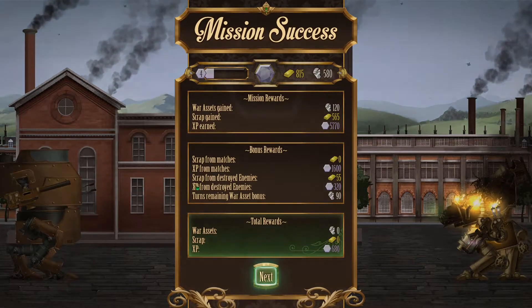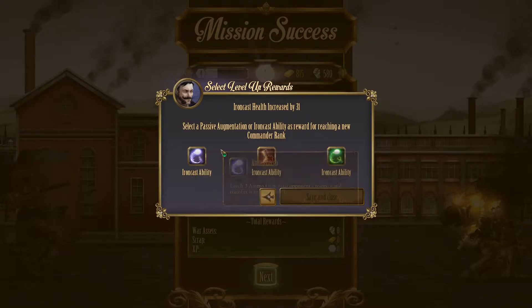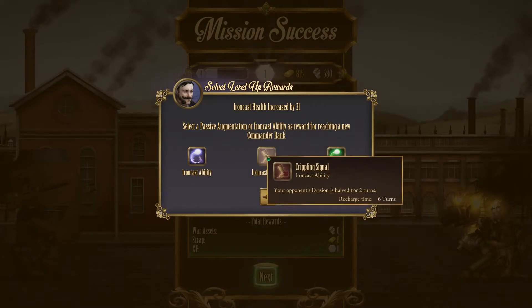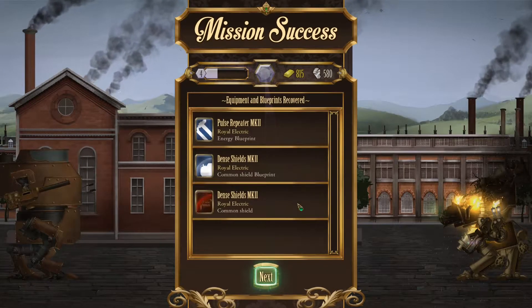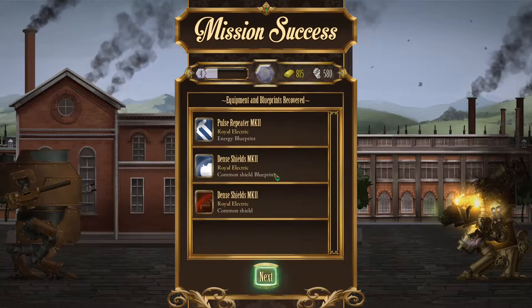Hopefully the captured shields are actually better than the ones we have because we have some pretty good shields. Options are: leech three ammo from your opponent — that's good; halve your opponent's evasion for two turns — that's really good; or leech repair. They're all kind of the same thing but I'm going to go with leech ammo. For the mission reward: Dense Shields Mark 2 — we got both the shield and the blueprint. Interesting.